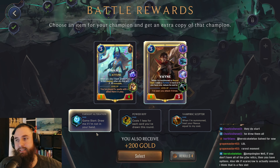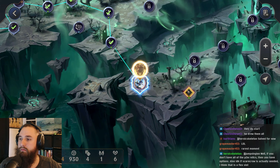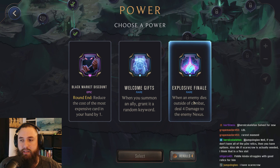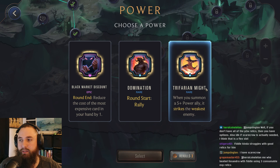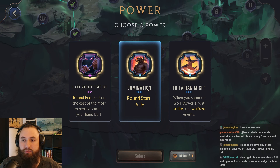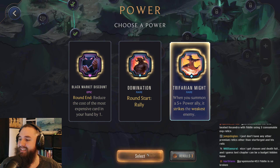All right, Farsight — fantastic. That's kind of the biggest issue with Vayne, is not drawing her. Explosive finale — we're not killing many units outside of combat, almost at all. We could go for welcome gifts for just another keyword. We have four rerolls, let's try to do something else. Round start rally — again, we're ending round one every round, and if we don't, we can already trigger a rally essentially round two, so I think it's fine. I guess we'll actually just go for Trifarian.